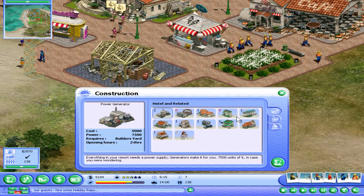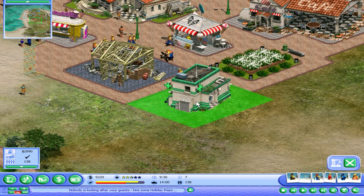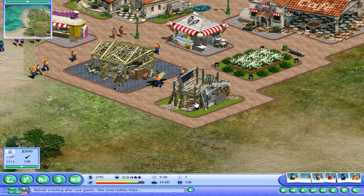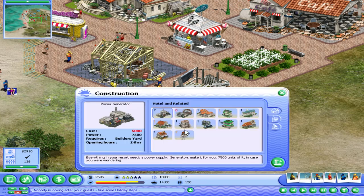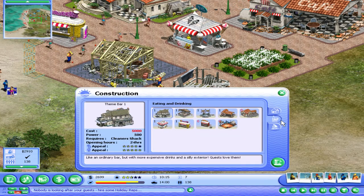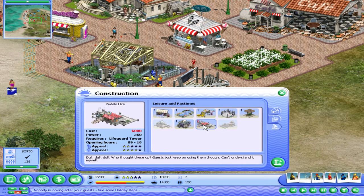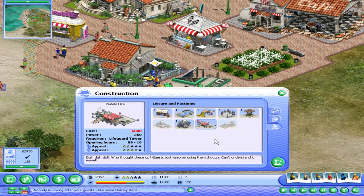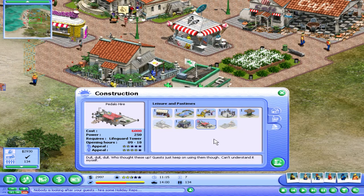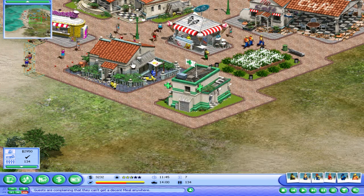Okay, let's build a clinic I guess — not sure how that's gonna help but hopefully it will. Just basic amenities in the resort. 6k — okay, we need to save money again for more activities. We're on day seven, getting close to the end. Unfortunately we still don't have enough people — I don't know how to attract more people.